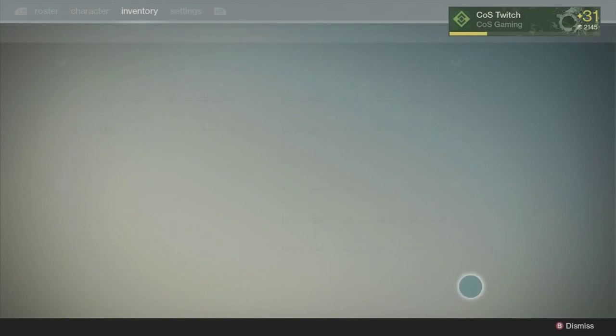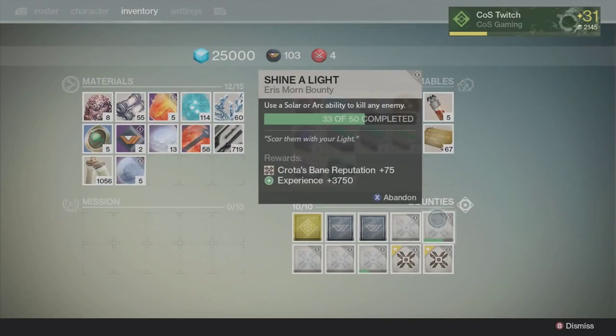Let's go ahead and look at my inventory — I should be damn near close. I'm at 33, so I got 10 kills just doing that. You can do it however you want, but this is the best area for almost any Eris Morn bounty. That is how you complete Shine a Light in the fastest way possible — I'd say maybe five minutes max. If you're new here and like this sort of thing, I post daily Destiny content, so click subscribe. If you're not new, leave a like and a comment. My name is Matt and I'll see you guys tomorrow.